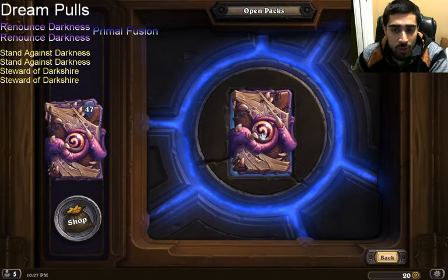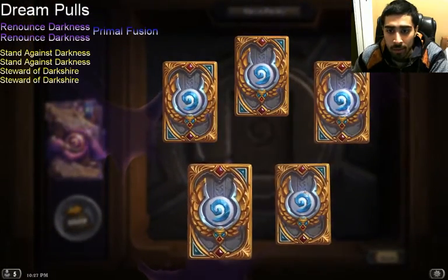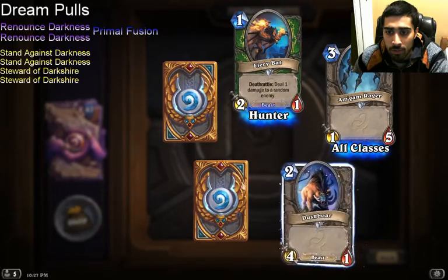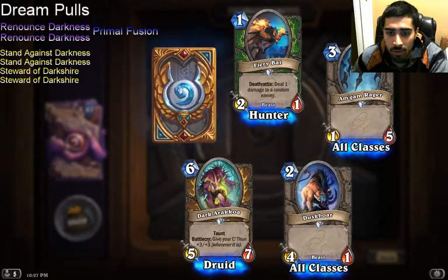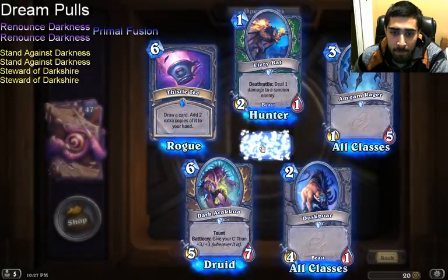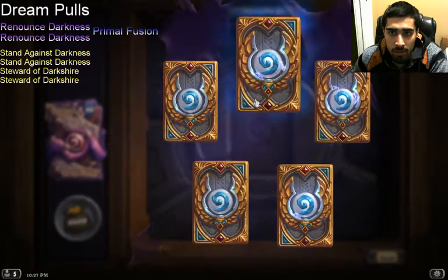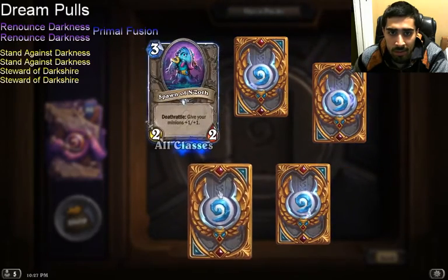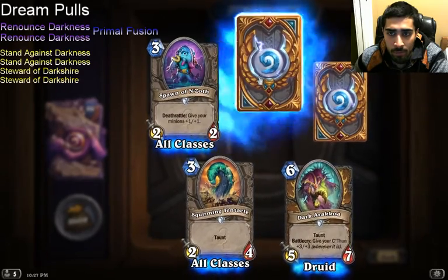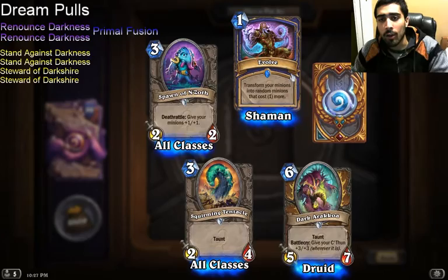Totem Shaman kind of fell into my lap. I have two Golden Thunder Bluff Valiants from rewards. Fiery Bat looks good in Deathrattle Hunter as well. Dark Arakkoa — I never play Rogue. Pack 6: double Rares! Spawn of N'Zoth, Squirming Tentacle, second Knife Juggler. I don't like Thaurissan Druid. Evolve — I hear it's becoming the meta. It looks good.